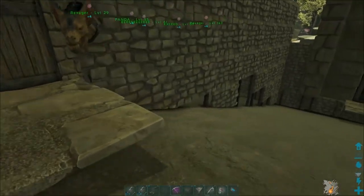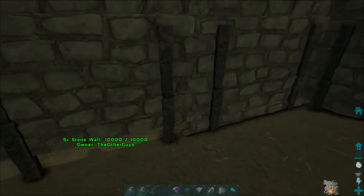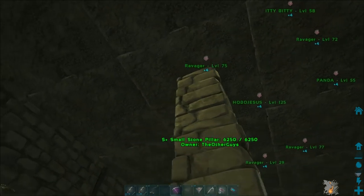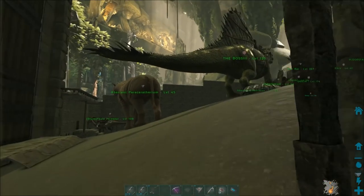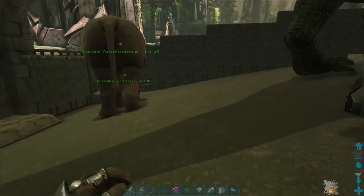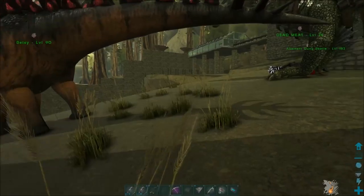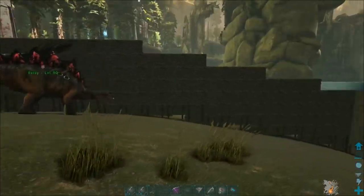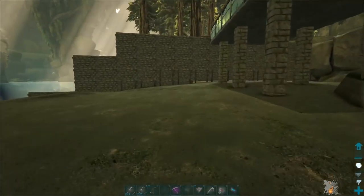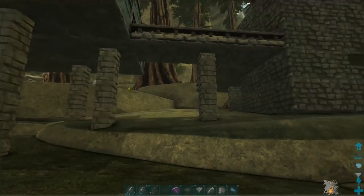So underneath, I used ceiling tiles and stone fence supports and it all came out nicely. I had to put a pillar here because I couldn't put a foundation or ceiling up there. It's not done yet but it's good enough to house them. I also got all these walls up five high, so my dinosaurs should be very well protected.